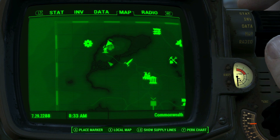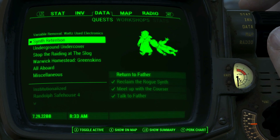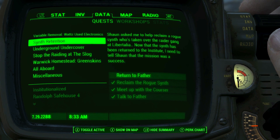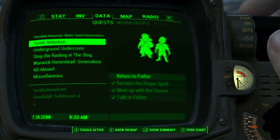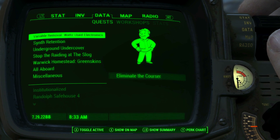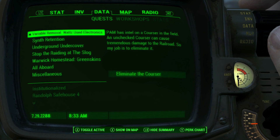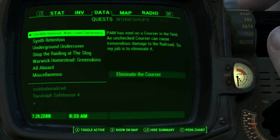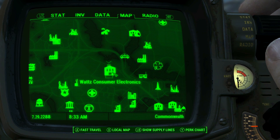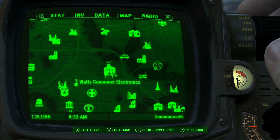And what is it that we're doing? Well, we actually have quite a few things left to do. For one, we are on Synth Retention - we need to return to Father. But I figured that while we have Curie with us, because she can't come with us back to the Institute, we would do Variable Removal and Watts Used Electronics. These are infinite quests from the Railroad, so we're not gonna be doing them forever, but I wanted to at least show one. I'm pretty sure we've never been to Watts Electronics - it's marked on the map but I don't think we've ever been inside.